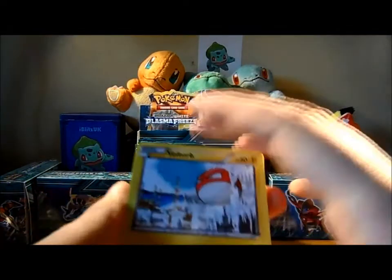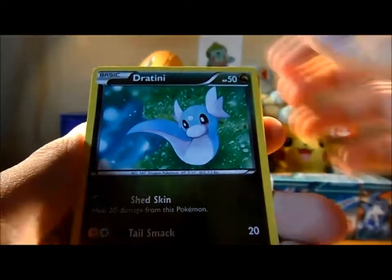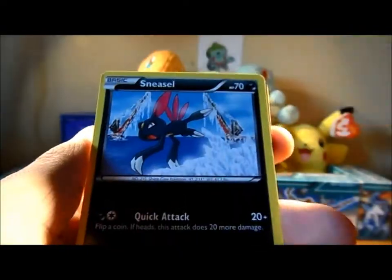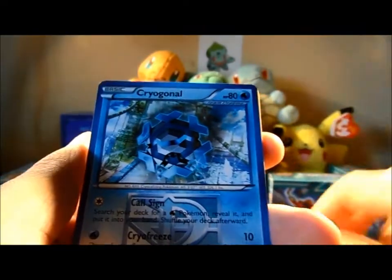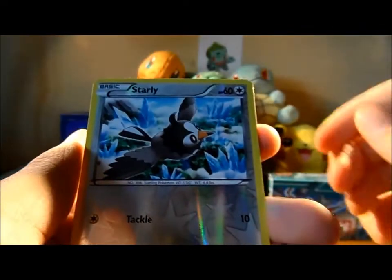We've got a Voltorb, Dratini, Sandile, Cacnea, Sneasel, Cryogonal, Vanillish, Marwile, and a Reverse Starly.